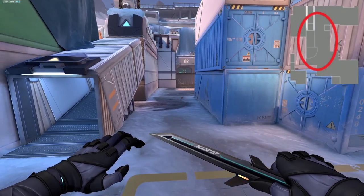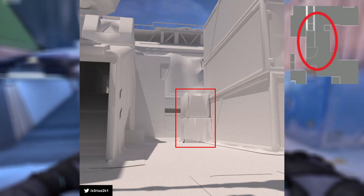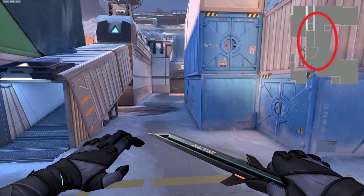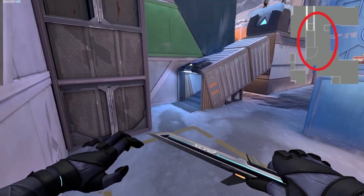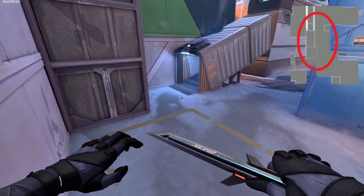Moving into mid, it looks like they'll be adding a double stack box, which would give players on the attacking side a bit more room to push up middle and take up more space. We'd also be getting a slightly different entrance into tunnels.